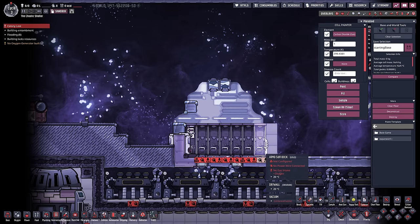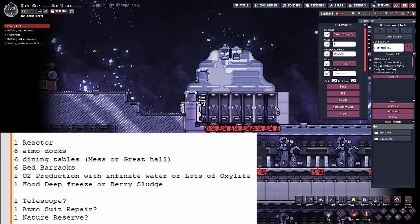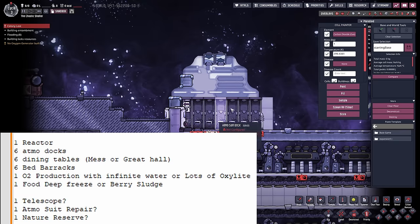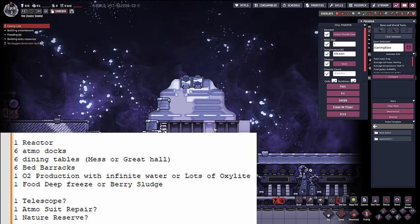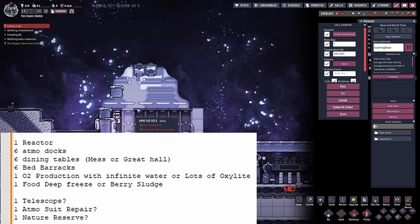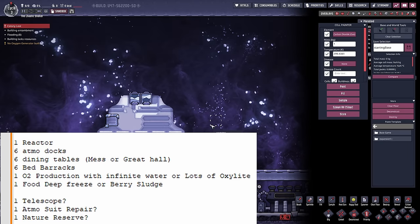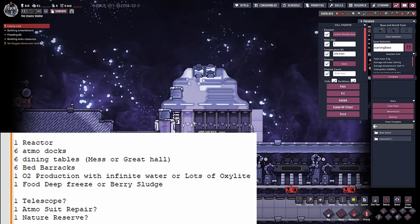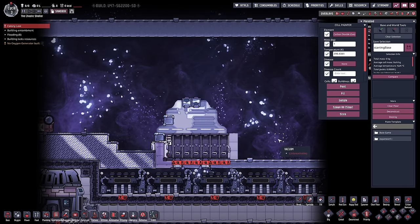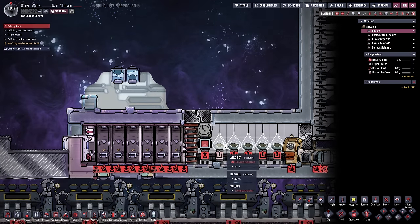We've got six atmosphere docks here. We're going to need six dining tables, six beds. We then need to think about whether we're doing a deep freeze - chuck in a bunch of food - or maybe just go with berry sludge. I think I prefer a deep freeze. Then we also have to think about oxygen: do we deal with oxygen production or just stick in lots of oxalite? We might want infinite water storage. Do we put in a telescope? Atmosuit repair? Do we have room for a nature reserve? The best thing to do is just throw in some stuff and tweak as you go.